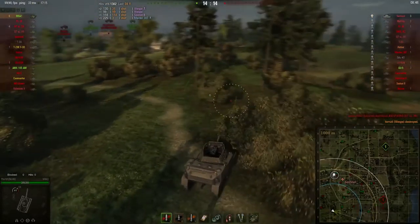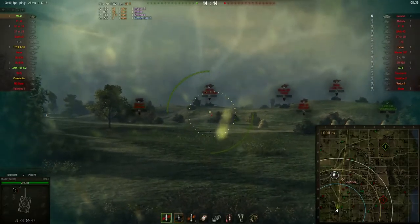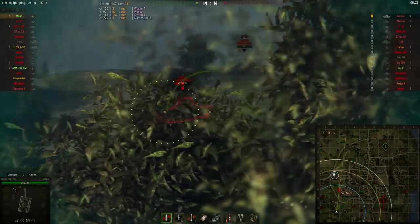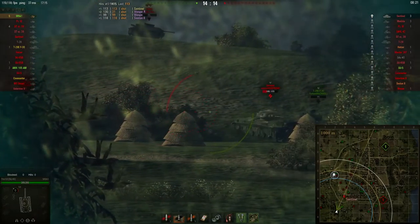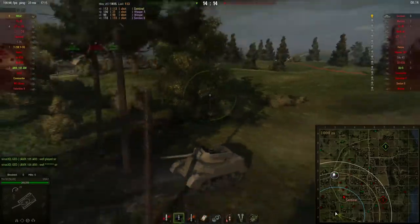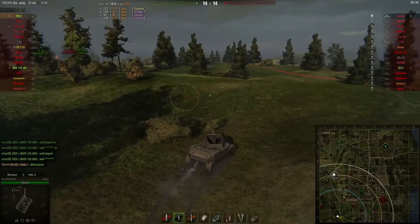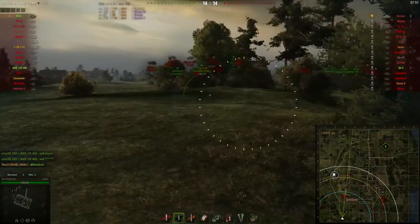Unfortunately the enemy Sentinel takes down my last remaining teammate, so I am now in a one versus one against the Sentinel. Luckily I know a lot about the Sentinel — it has got 75 millimeters of armor, and I know I'm going to be able to contest that armor with the gun I'm using. I try to use the bushes to my advantage, pulling back and waiting for my camonet to activate. But I get spotted. He's using a wreck for cover. If I peek that same bush again it will not end well for me because the Sentinel will just shoot me and I won't be able to reliably shoot him.